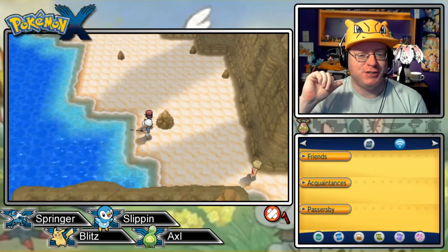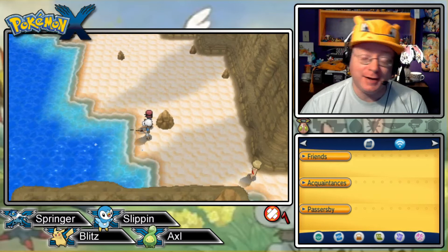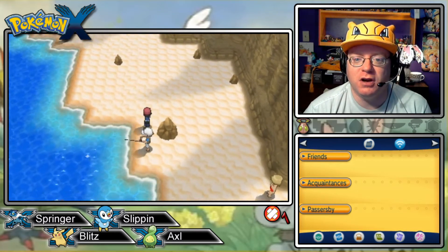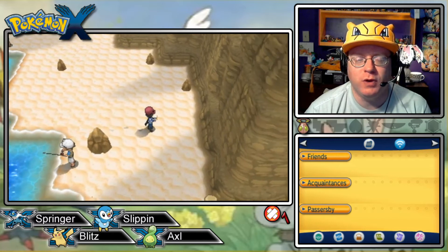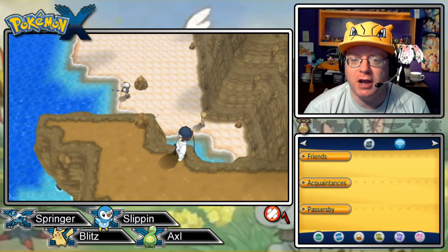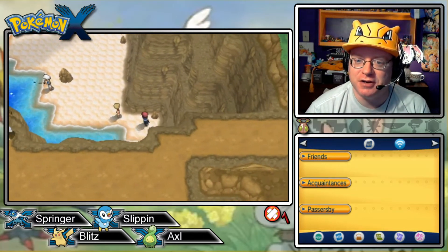Welcome back Pokemon Trainers, Professor Chaz here, the Lab Coats on Backorder, and we're here for episode 21 of our Pokemon X playthrough here on the channel. Currently we're on the west coast of the Kalos region here on Route 8, making our way up north towards the next gym, Silage Town I believe it is.